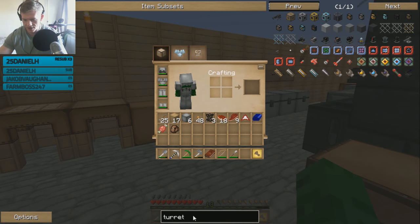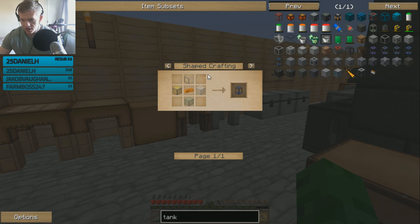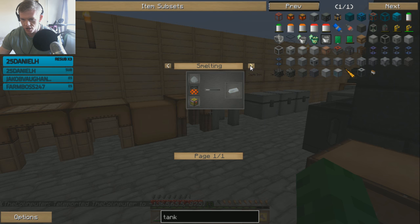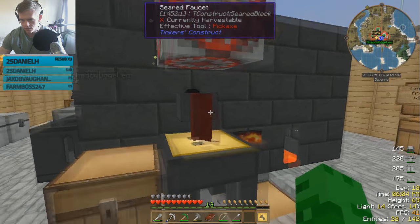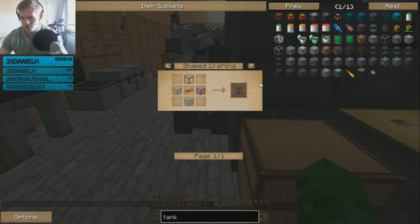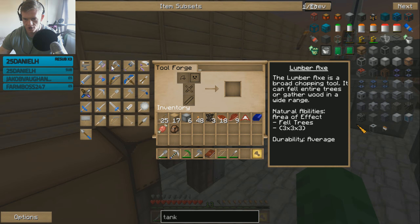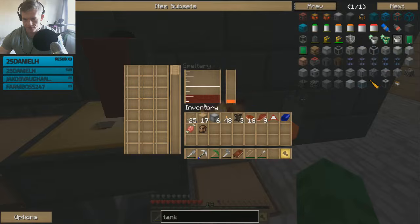I didn't make the tank yet but I can make it — it's called a portable tank, it's glass surrounding copper. Or you can make the next one up which is a hardened portable tank, same thing but surrounded by invar. I don't think we have invar, so just a regular portable tank which holds like eight buckets in inventory. Then I need three axe heads and I've got everything I need. This is expensive as fuck.